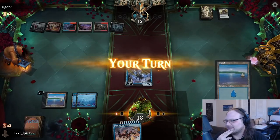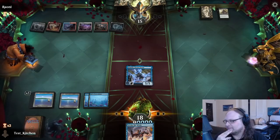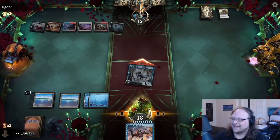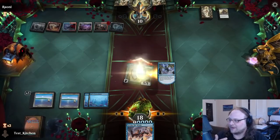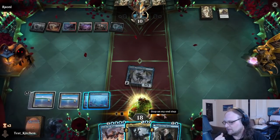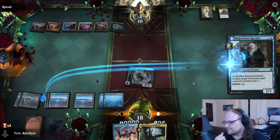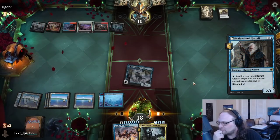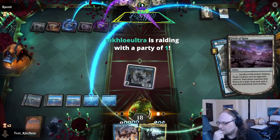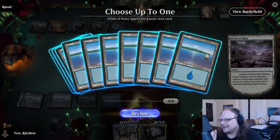They draw a reanimation spell — it's kind of on. Land. Let's draw two cards on this attack step hopefully. They don't have a removal spell — I want to see what we draw. That's why I didn't hit them with Hall. Scott Hall — sweet, that's very very good. What else? Malevolent Hermit.